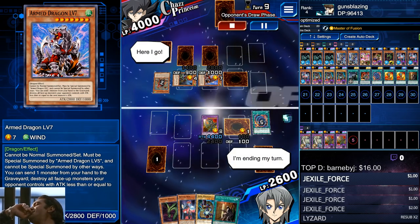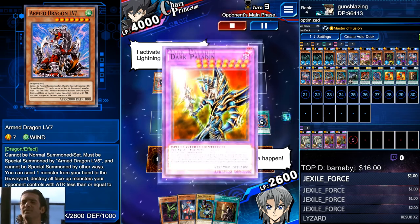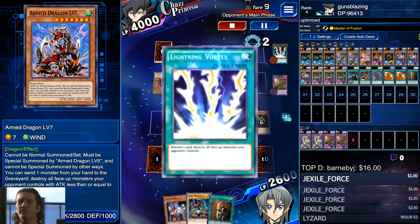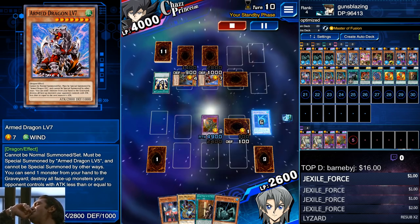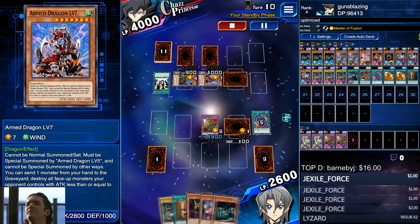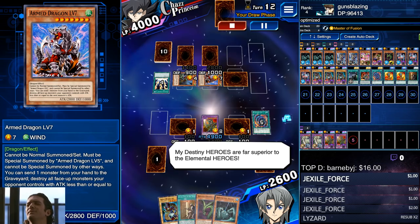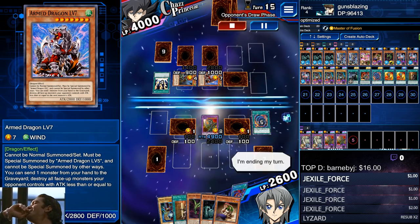I managed to pick up the fusion material monster I need — probably made possible by King of the Swamp and Crystal Seer helping thin out the deck a bit. I'm going to set these Crystal Seers now so I can flip them up, get some card draws, and then tribute them off later. I'll go ahead and negate that Lightning Vortex, drop my Sinister Serpent. Again, you don't really need Sinister Serpent — if you want to replace it I suggest just go for another Polymerization, which lets you search it out with King of the Swamp if you want to speed things up.